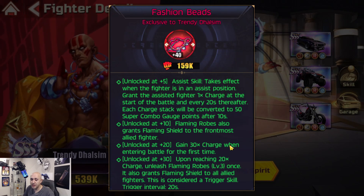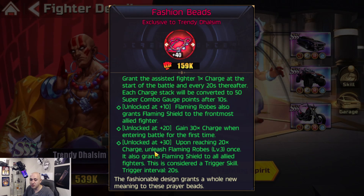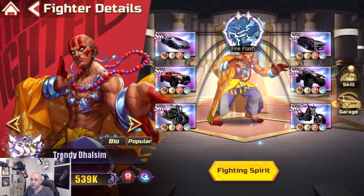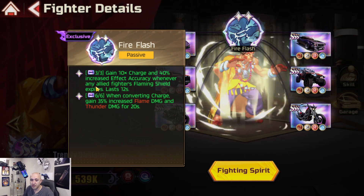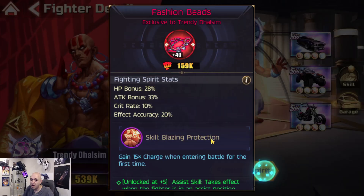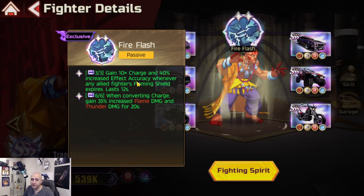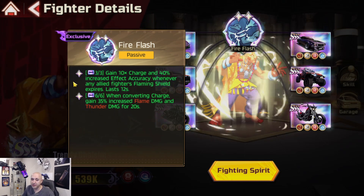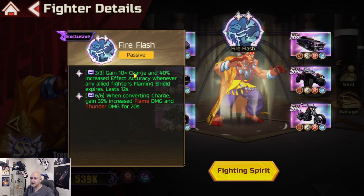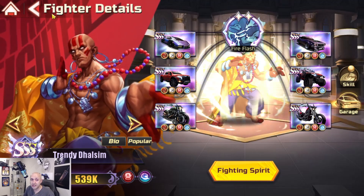Flaming Robes also grants Flaming Shield to the frontmost allied fighter. Gain 30 times charge when entering battle for the first time instead of 15, and unlock a plus 30. When reaching 20 charge, unleash Flaming Robes once - it also grants Flaming Shield to all allied fighters. It looks like you have to have the FS30 for the CARS mechanism to work. Whenever an allied fighter's Flaming Shield expires, the CARS ability activates - so make sure his FS30 is available.